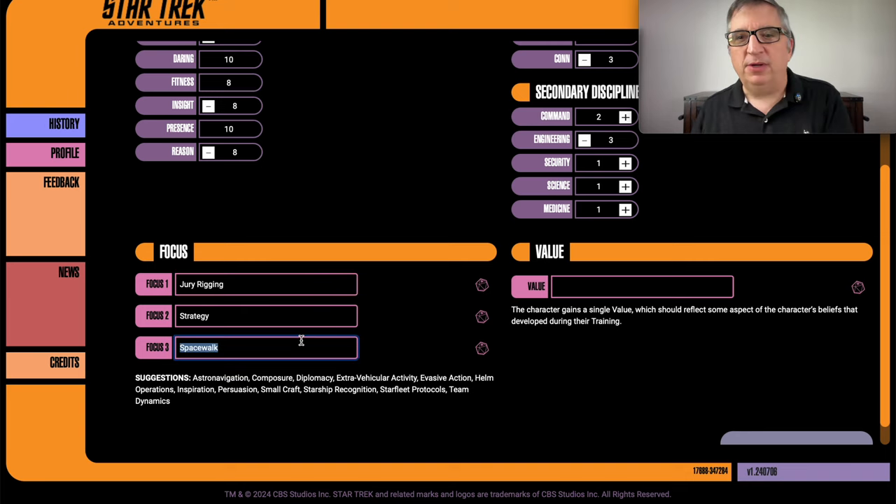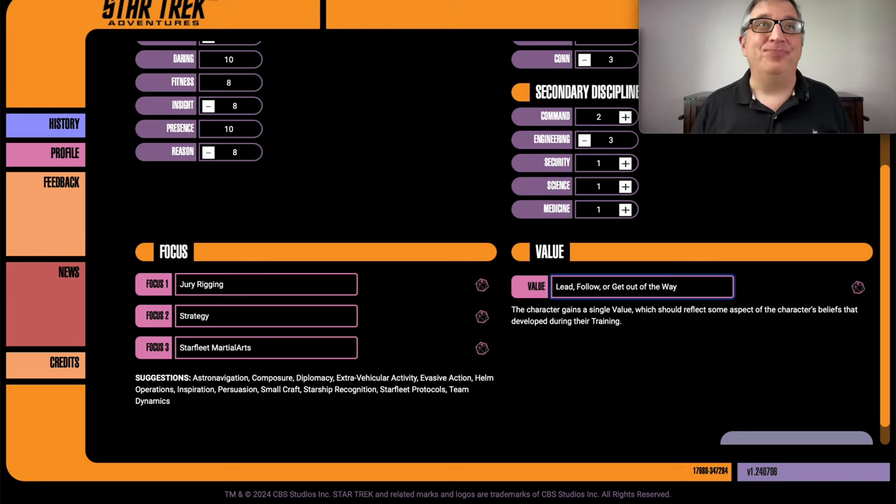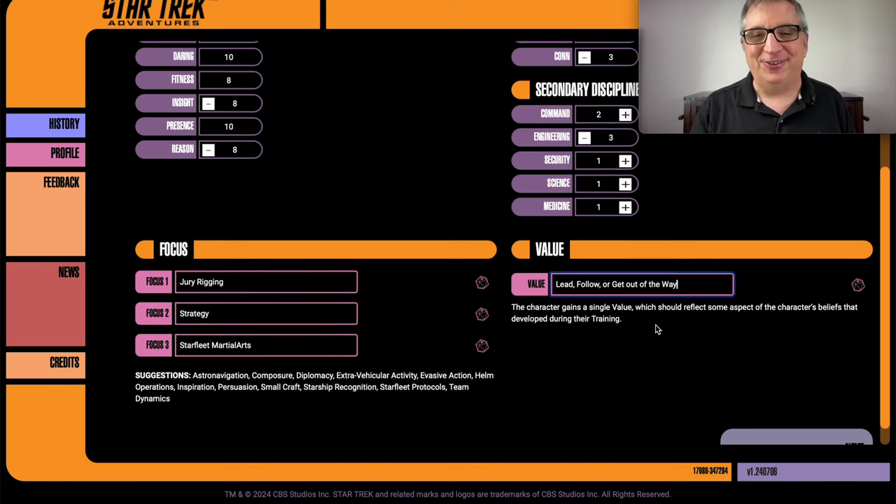And the last focus I'm picking is Starfleet Martial Arts — it was an elective at the Academy, and that's where Kirk learned his little two-fisted punch thing. And for value, I got one — it just came to my head. It's: lead, follow, or get out of the way. It kind of conflicts with the other value of 'if I don't do it someone else will,' but that's okay — values are allowed to conflict. That's actually personal to me: when I joined the United States Air Force, I was in the 3701st training squadron and that was their motto for basic training.